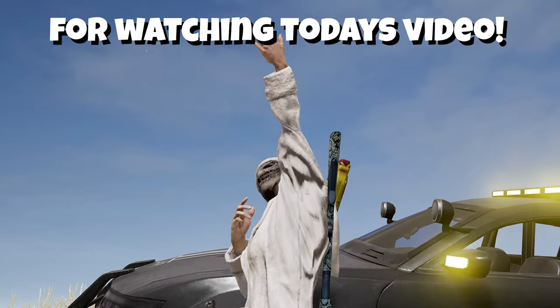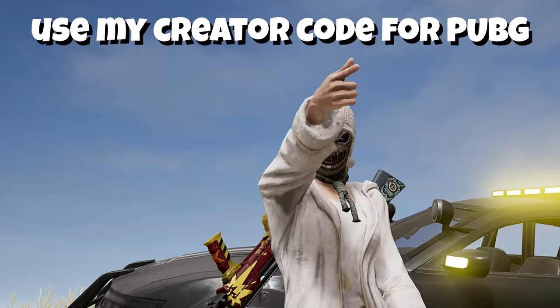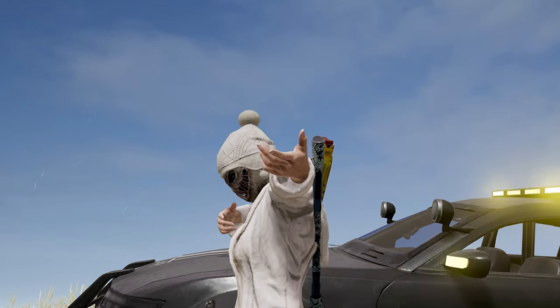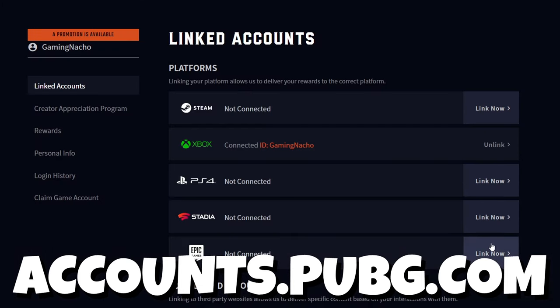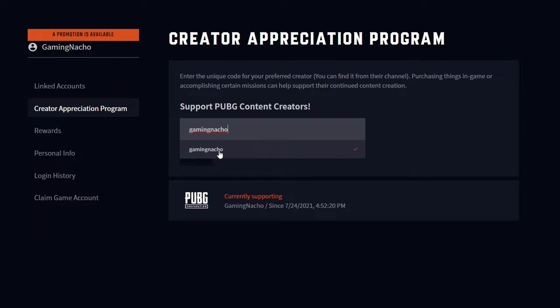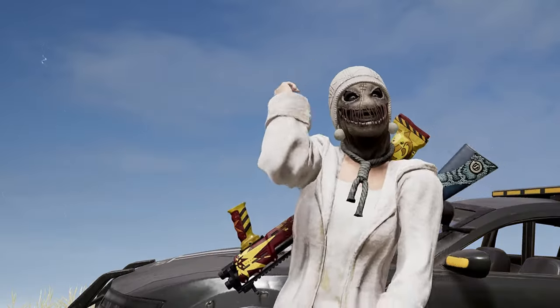Thank you so much for watching today's video. If you want to help support me even more for free, all you have to do is use my creator code for PUBG. Head over to accounts.pubg.com, log in or create an account, make sure your gaming platform is linked — PlayStation, Steam, or Xbox. Then head down to the creator appreciation program and type in 'Gaming Nacho' and click submit. This helps support us hugely, so thank you to every single person that uses our creator code. Have a wonderful day and we'll catch you next time.